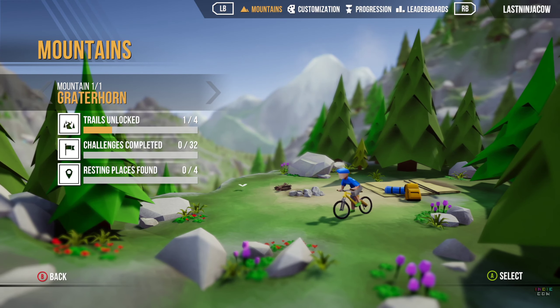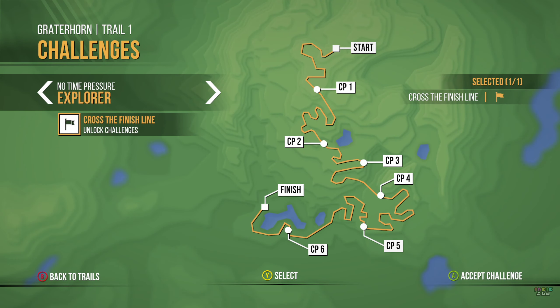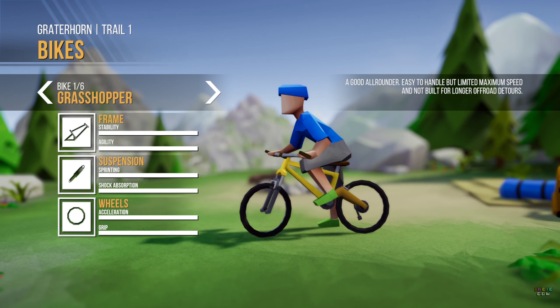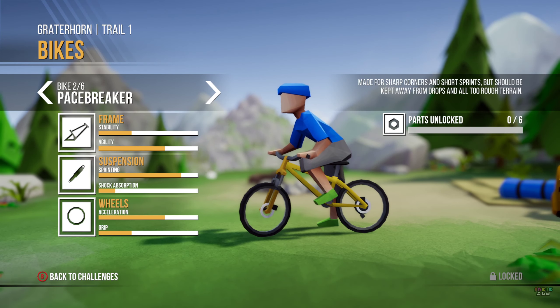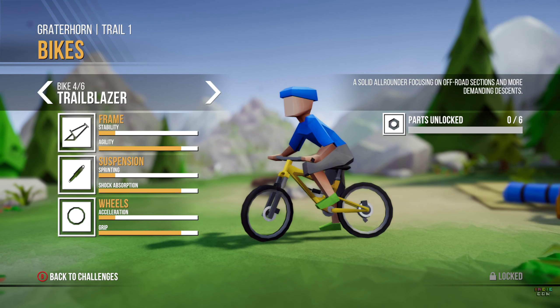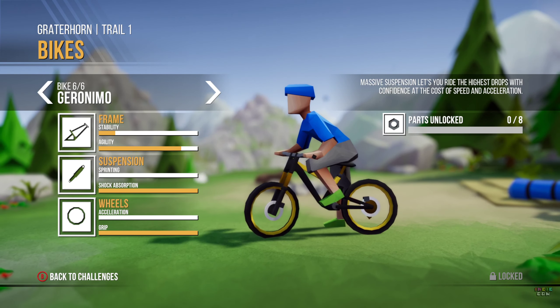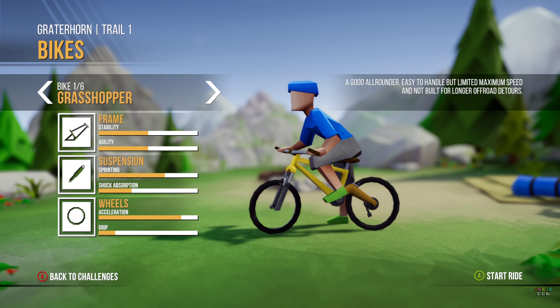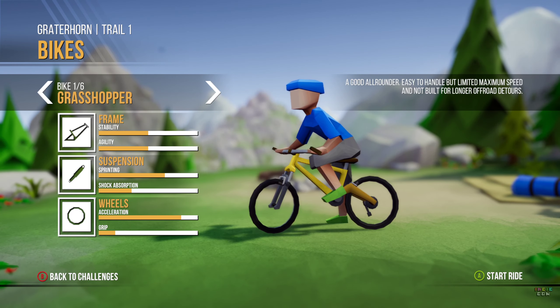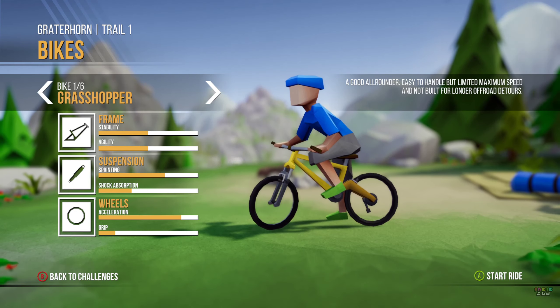So let's see how this goes. We're going on to the Greater Horn and we'll just try to get down as quickly as possible. So what have we got? We've got Grasshopper, Pacebreaker, the Javelin, Trailblazer, Boar and Geronimo. Well let's go with the Grasshopper - good all-rounder, easy to handle but limited maximum speed and not built for longer off-road. That's what we need.